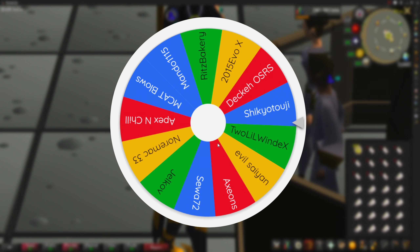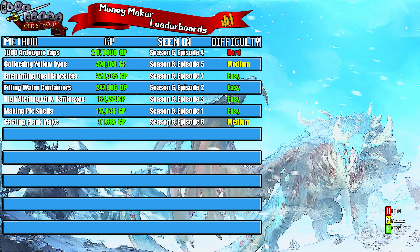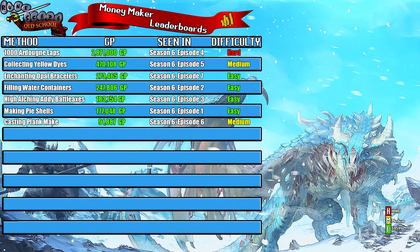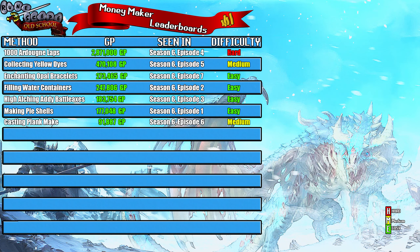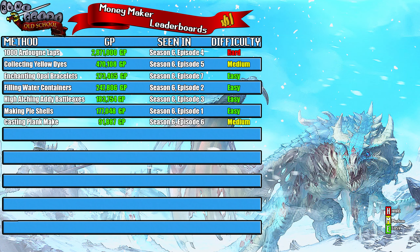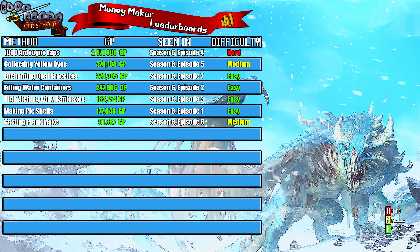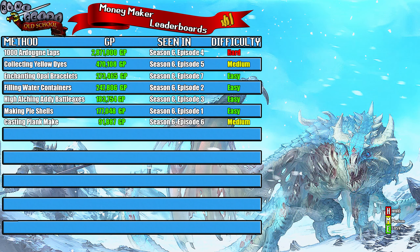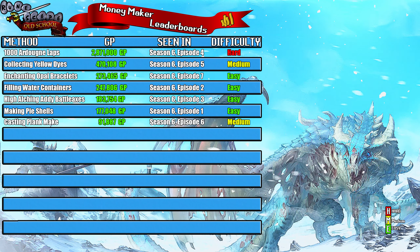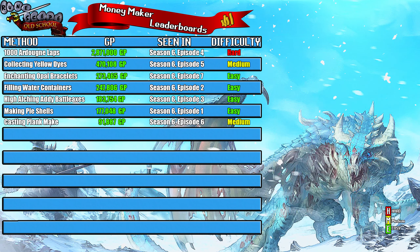Now let's jump on over to the leaderboard so we can see where this money maker ranks. On this leaderboard I rank the money makers after I try them, split into 4 columns: the method used, the money earned, the rank order compared to release order, and difficulty. If it's really hard or hard, I rank it red hard. If it's really easy or easy, I rank it green easy. If it's somewhere in between, I rank it yellow medium. Today's money maker was enchanting opal bracelets, with a profit of 273,465. This was episode 7 of season 6, so we are one episode away from the halfway point. I ranked it as easy, because you only need level 7 magic to cast the enchantment spell.